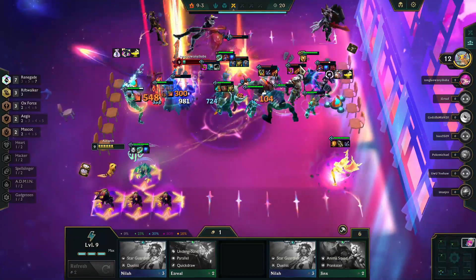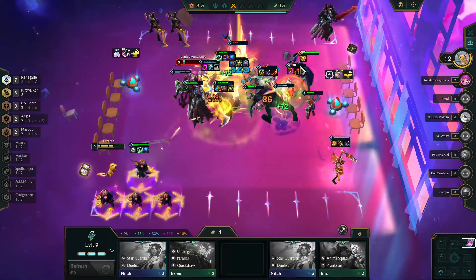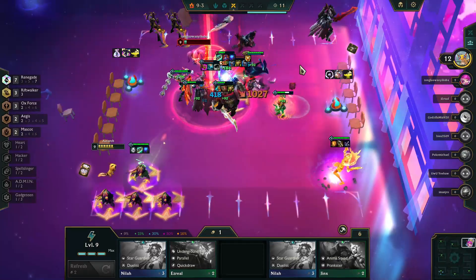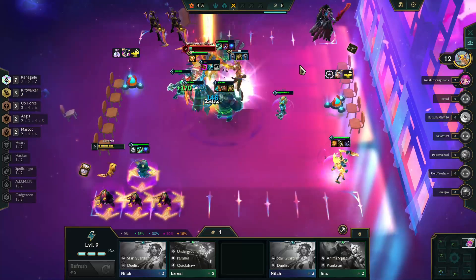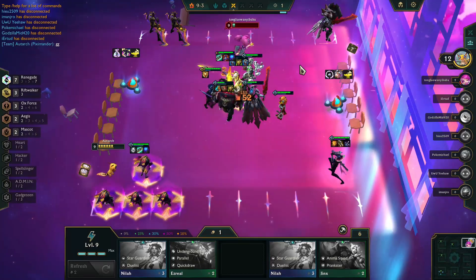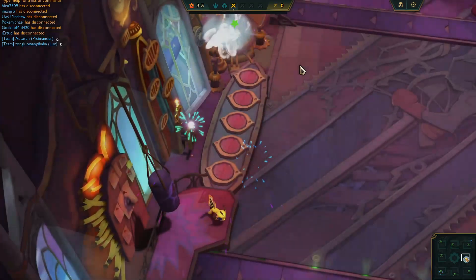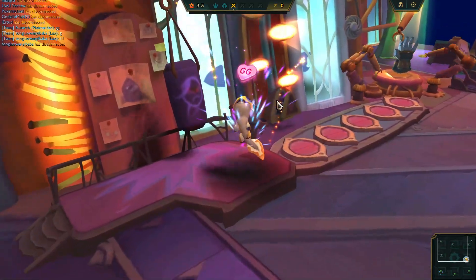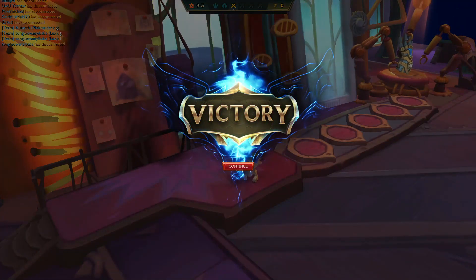The nice thing about what this build is for us is that we're doing both AD and AP damage. Vex is really powerful. Jhin is really powerful. Turning Vex into a Renegade? Yeah, that makes it almost unbeatable. And as you can see, Riven is really strong and is going to hang in there, but it's GG for everyone. Renegade Riftwalker is kind of a natural combination. Give it a try. Hope you enjoyed this video, and as always, have an absolutely awesome day. We'll see you next time.